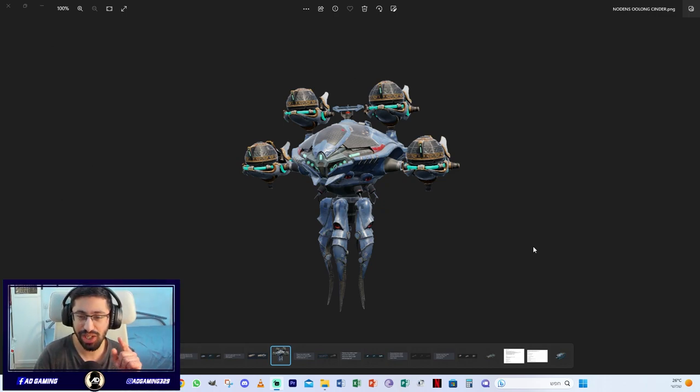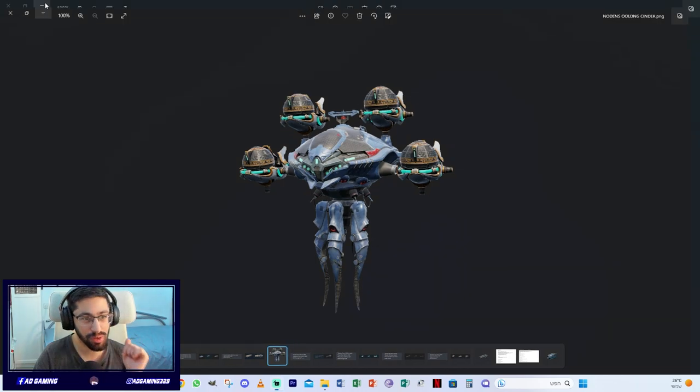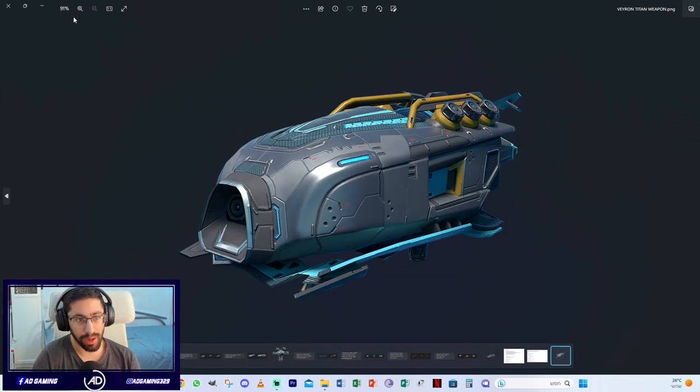For the Northen titan: movement speed increased from 43 kph to 45 kph, and durability increased by 10%. That's a huge buff for the Northen. Next is equipment rebalance for the Veyron and Ivora.